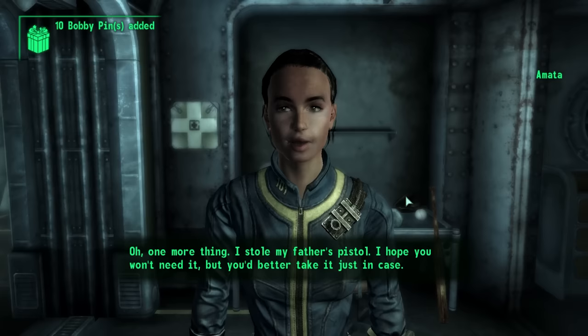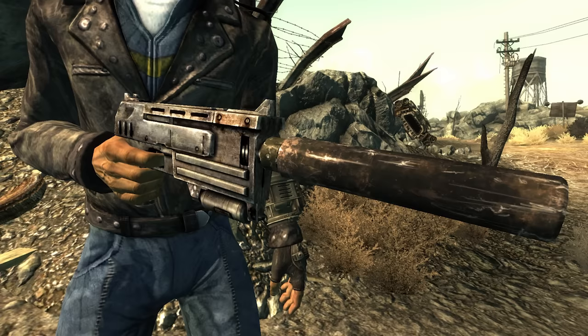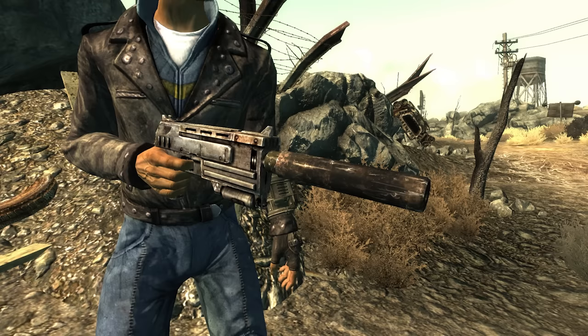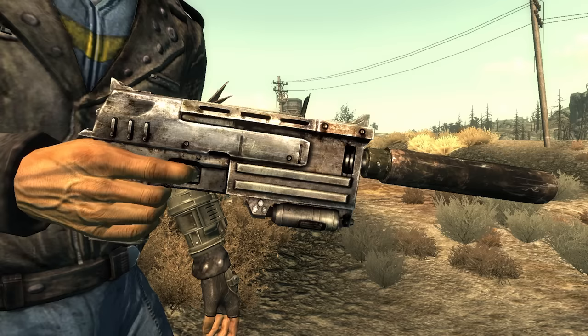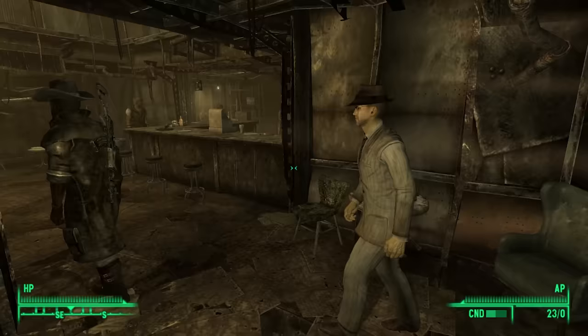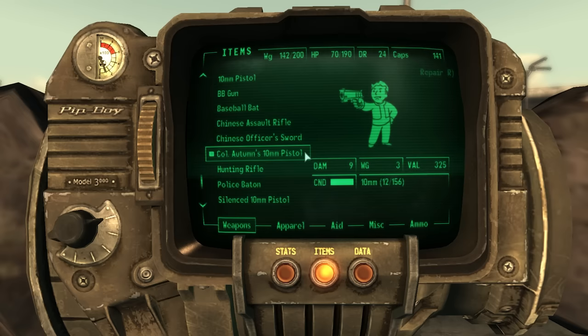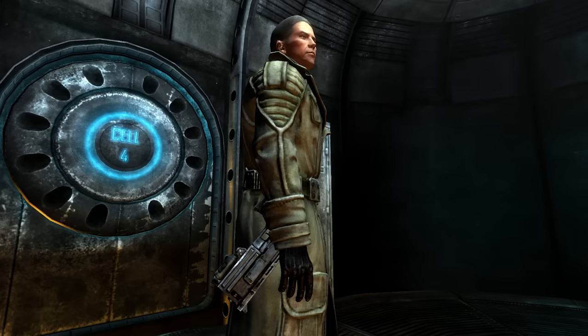Doing nine base damage with no extra critical damage and decent item health and magazine size, it's a useful weapon early on but gets outclassed quickly — just like in Fallout 1. It can be the first actual firearm the player gets, from Amata while escaping Vault 101. Fallout 3 has a few unique variants: one creatively called the Silenced 10mm has a large suppressor attached, making it a suppressed weapon where killing an enemy in one hit won't alert nearby enemies. It can be found in several locations but is most notably Mr. Burke's weapon.